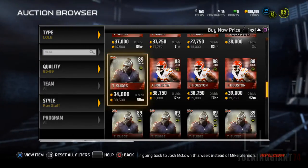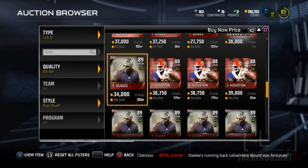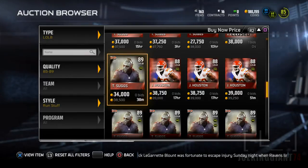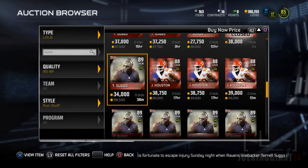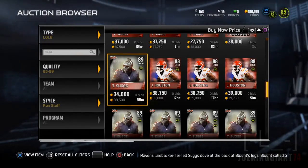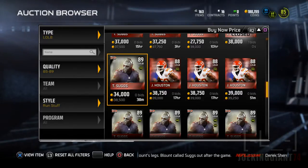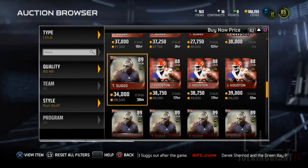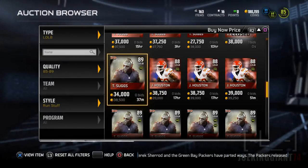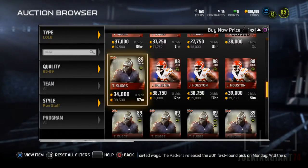Before I start showing you guys the stats so you can see the differences between these two and which one's better, I want to say this: I need your help. This is a major step up from the linebacker I have, and adding either one of these could lead to the best run stuff defense. If you have either of these two linebackers, tell me your experiences — have they caused a fumble? Have they stopped runs behind the line of scrimmage? Have they intercepted the ball? Tell me in the comments. And if you don't have any of these, who would you prefer — Tyrell Suggs or Justin Houston?